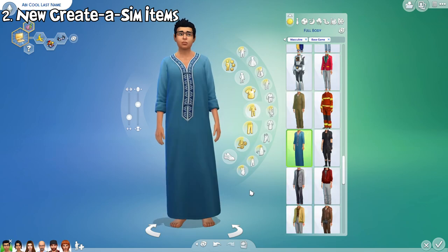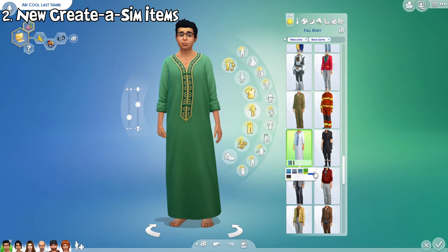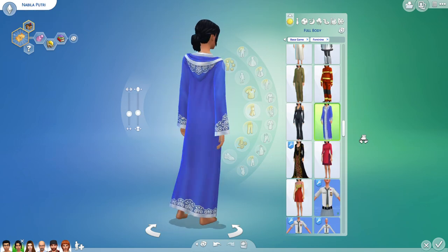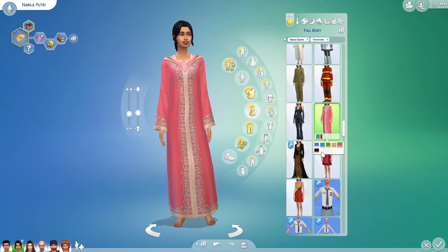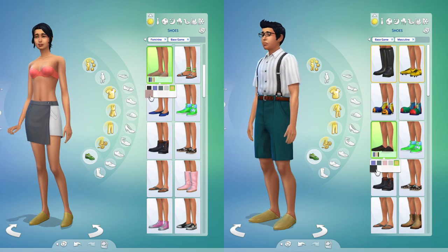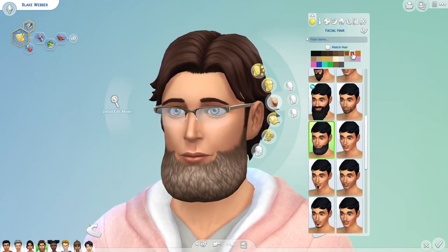Next are new creative sim items. First on the list is this new Moroccan inspired traditional outfit for adults. This outfit concept art was actually teased once on a Maxis livestream back in May, but apparently they forgot to mention about this addition in this month's update notes. Besides that, there's also this new pair of slippers for adults and this new beard added into the update. Like the outfit, they also weren't mentioned in the update notes.